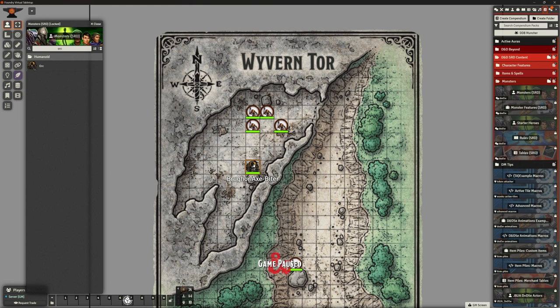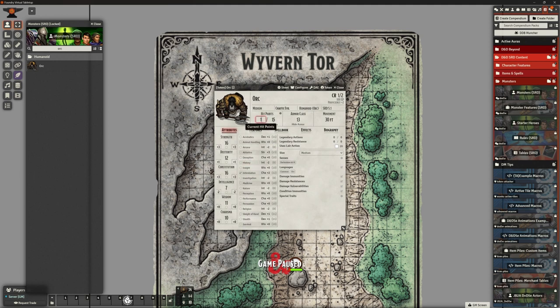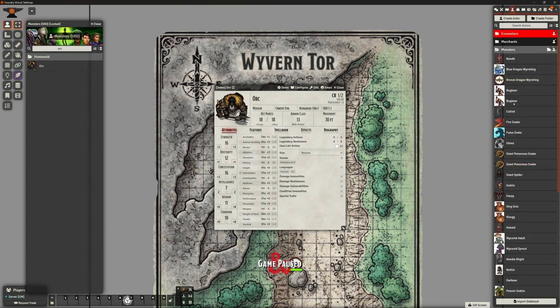Mr. Axe Biter is in there. Now it says he's got 18 hit points, so if we open him up, it's giving him 15, so we can just update this. Because I've got this in here, I haven't dragged it over to the monster part over here. It's absolutely fine for me to do that. What it means though is this token becomes a unique token - if I delete this token off, I can't just drag the monster back on. So this is not the best way to do it for monsters. We really should be popping him over there. I am just going to drag generic orc over there so he's there for next time. But on this occasion, you can just drag it straight from the SRD if that's what you want to do.